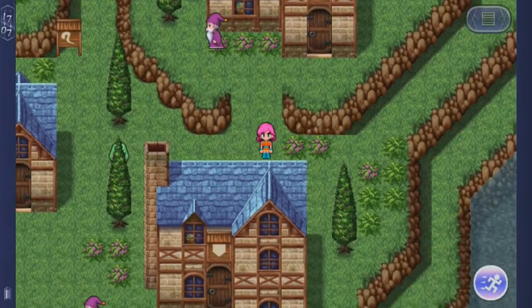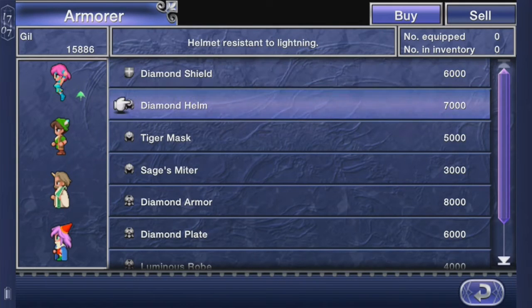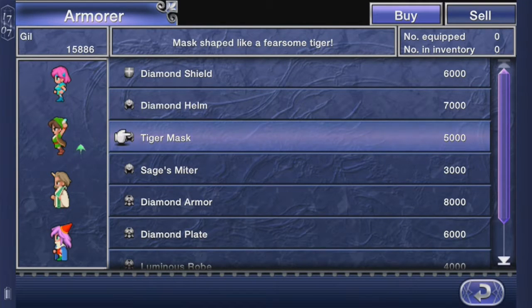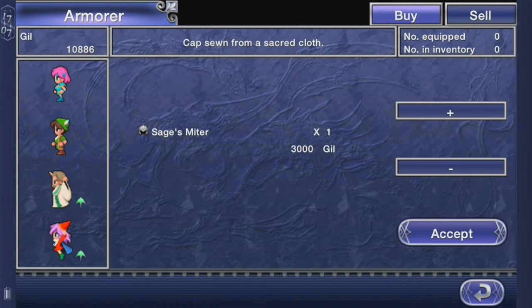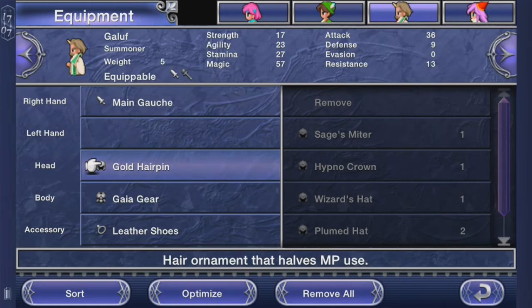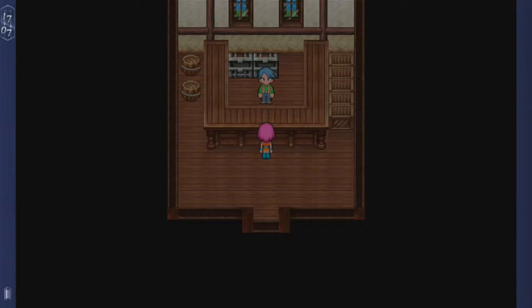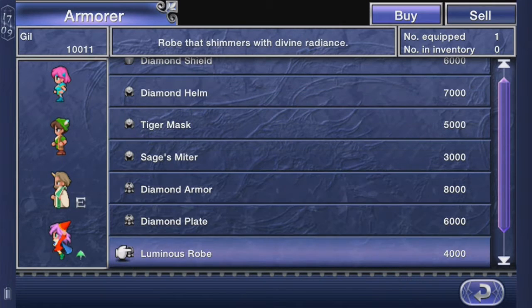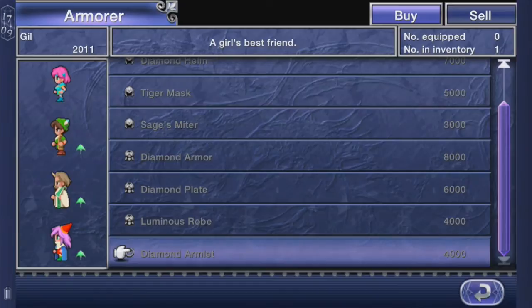Let's go to the Armor shop now. In here there's Diamond Shield, Diamond Helm, Tiger Mask — ooh. And Sage's Mitter. I'm going to buy one just to see how it is. He has the gold hairpin, it improves magic by two and defense by a lot. I'll just grab this one and the other one too. I'm also going to buy a Luminous Robe and a Diamond Armlet, because that looks good.